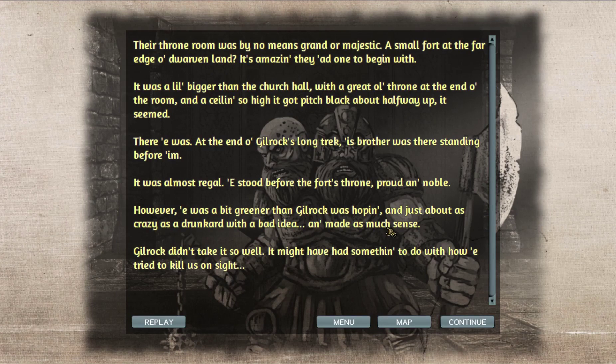Their throne room was by no means grand or majestic — a small fort at the far edge of dwarven land. It was a little bigger than a church hall with a great old throne at the end and a ceiling so high it got pitch black halfway up. At the end of old Gilrok's long trek, his brother was there standing before him. He stood before the fort's throne, proud and noble. However, he was a bit greener than Gilrok was hoping and just about as crazy as a drunkard with a bad idea. Gilrok didn't take it so well — he tried to kill us on sight.